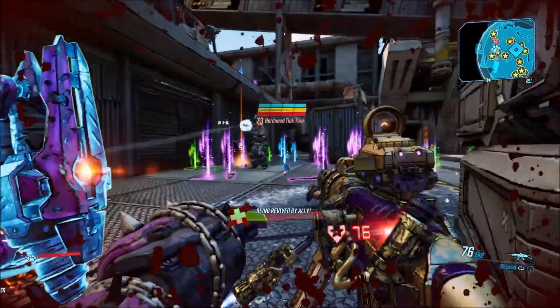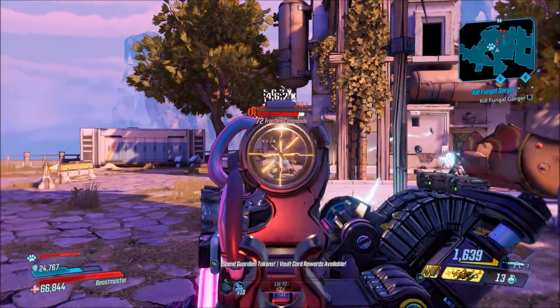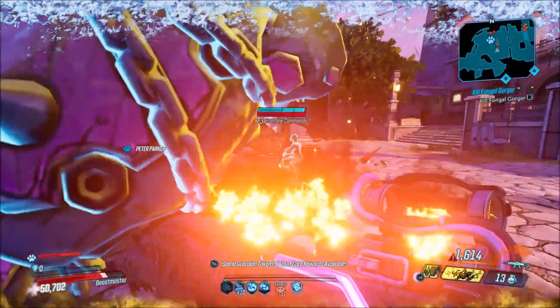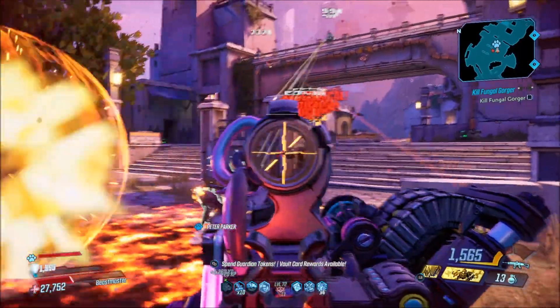You will need to be on Mayhem Mode 4 or higher in order to get this weapon to drop. Make sure you are on Mayhem Mode 4 or higher — that's the only way this AR is going to drop for you.